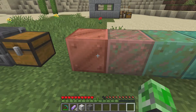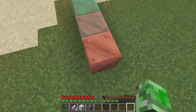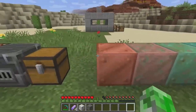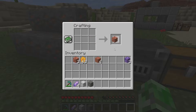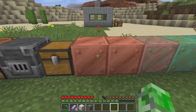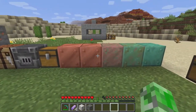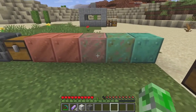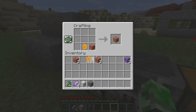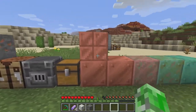This is how the oxidization works. It goes like this — you have semi-weathered, and then fully weathered copper blocks. This is obviously brand new, like when you craft it. You can also stop the copper from oxidizing, and that is where the honeycomb comes in. Put the honeycomb in with your copper and you get waxed copper. This waxed copper will not oxidize at all. The regular one will oxidize — it takes about 56 Minecraft days for it to fully oxidize through the stages.